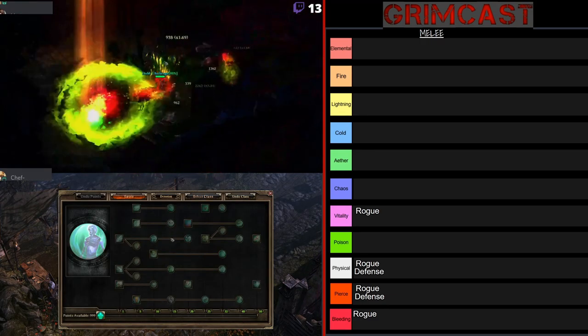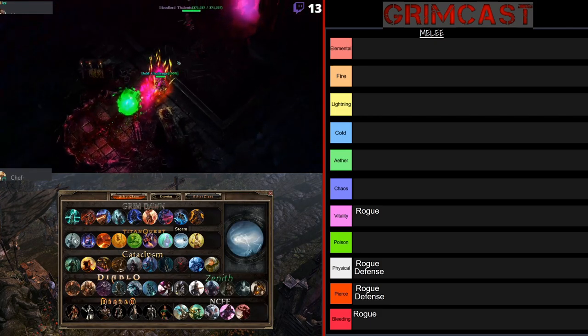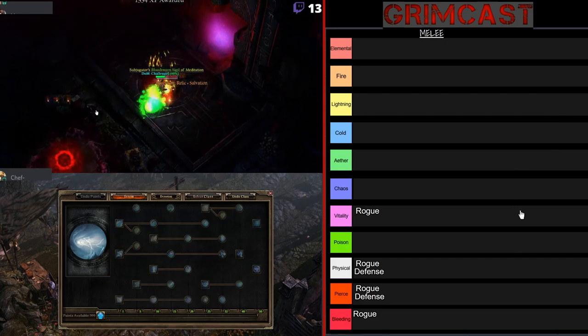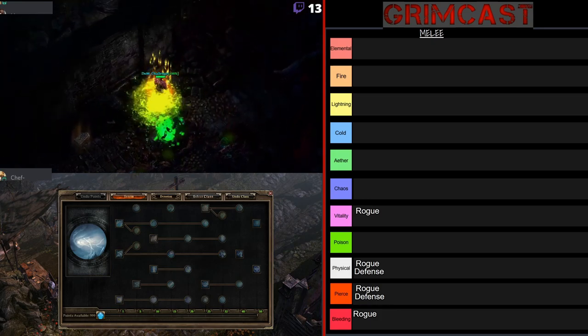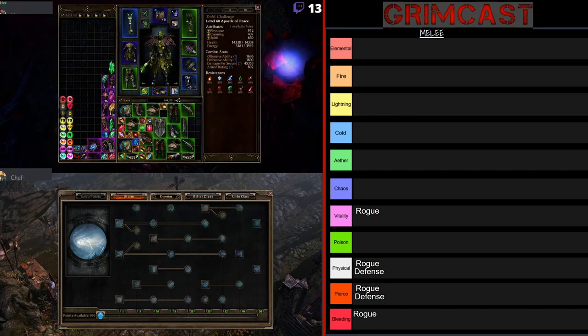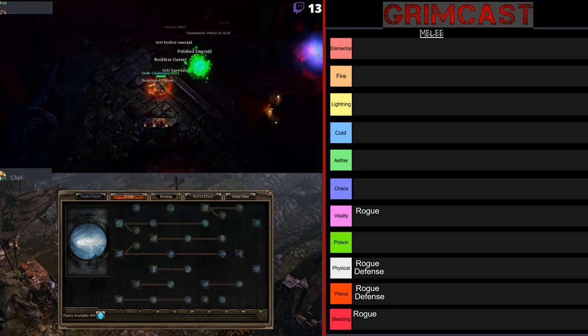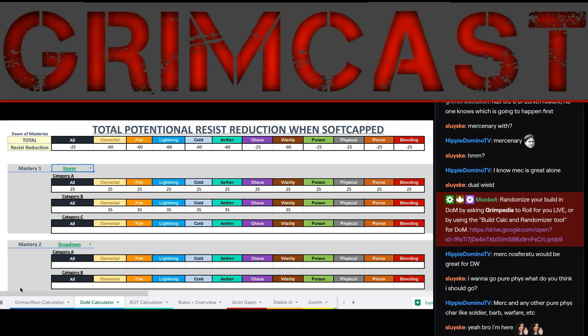Next up we have Storm. It's kind of obvious what damage type it's going to be — it supports Lightning. There's also some Cold and Vitality damage in Heart of Frost. You can do a Vitality Spin the Wind build. It actually has really high resistance reductions all by itself — for Elemental you get 60, Aether 60, Vitality 60, and then everything else 25. It can pretty much support anything in terms of damage, but primarily your best bet is to go with either Aether, Vitality, or some sort of Elemental type.